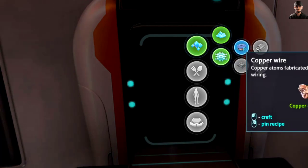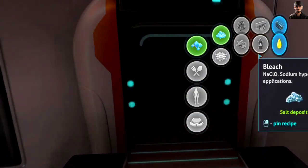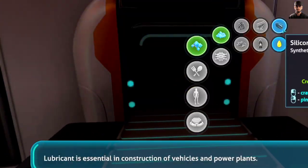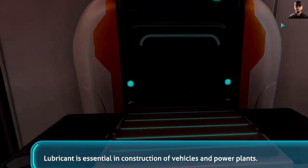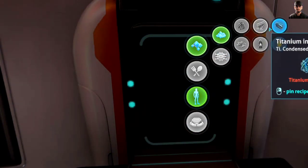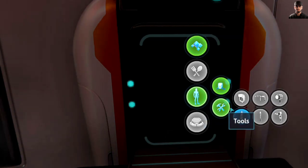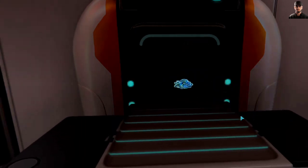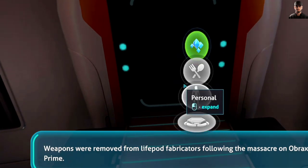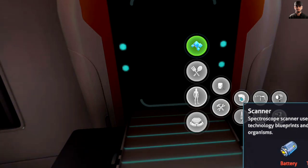It's electronic rubber, okay, electronic, copper wire. Nice. Okay, lubricant! Personal equipment tools, okay. OOOH KNIFE! I like that. From standard survival blueprints following the massacre on Abraxas Prime, the knife remains the only exception.